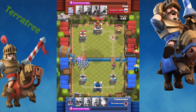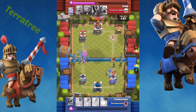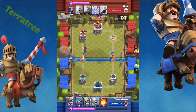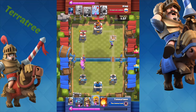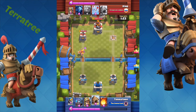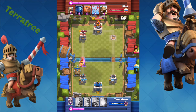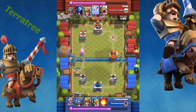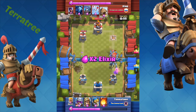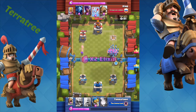They put the prince down, and a great counter for the prince is the skeleton army, because the prince doesn't do splash damage. If he charges, he only takes out one of them, and there's still loads left. I've almost completely ignored their barbarians — just put a spear goblin hut down, which is another good counter for barbarians if they're quite far away, because the spear goblin is a ranged troop. And there you go — I countered the prince with my skeleton army.